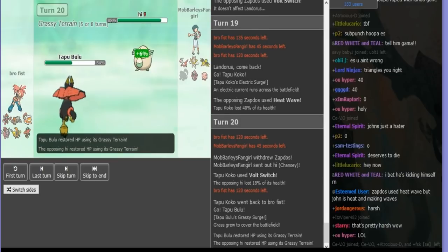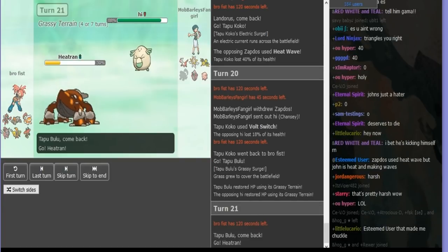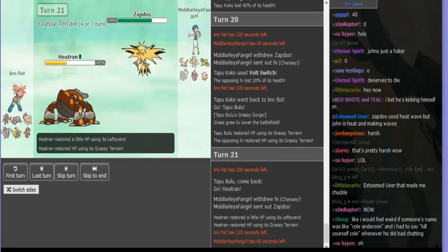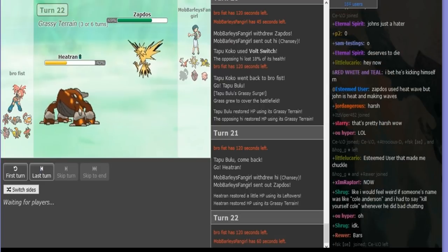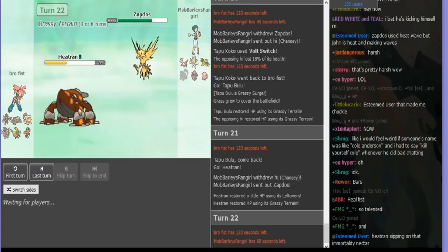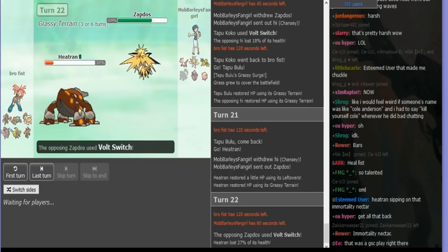Okay, he gets Bulu in because he wants to Horn Leech up to full, since Bulu is clearly beating my team right now. And if I Roost on the Bulu, Wood Hammer is going to do like 80 to 90. He'll go Heatran on the Zapdos, which means I can just Volt Switch into Chansey. But actually I go Lele, because I was really afraid of him having like Protect or Sub, which would actually help him win the 1v1 on Chansey and trap it.